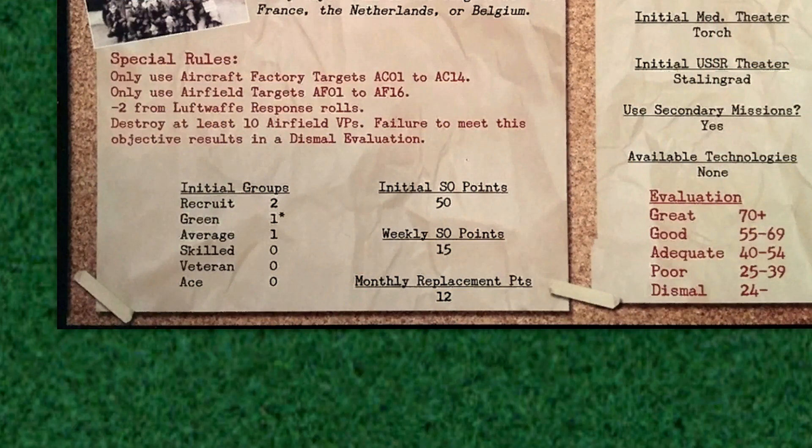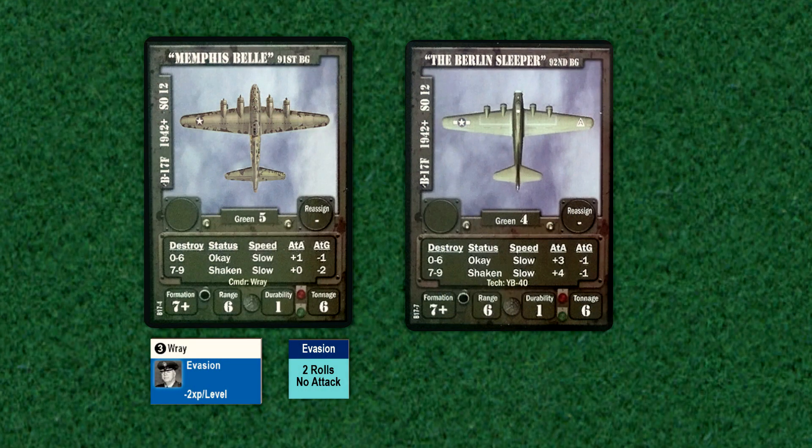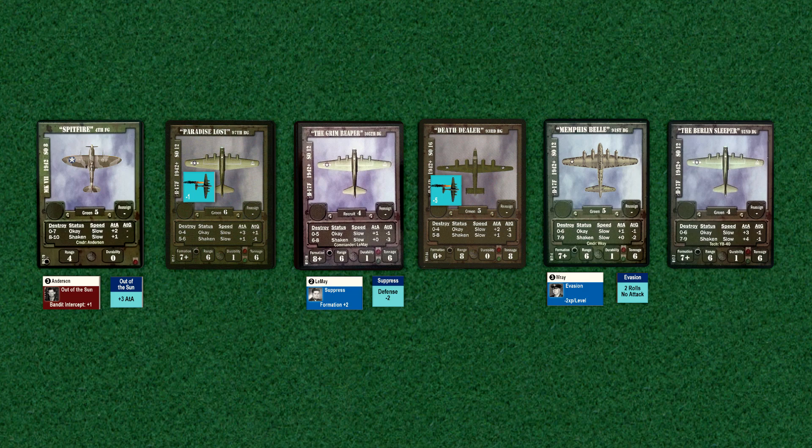Second is regarding the starting SO points. I indicated that those 50 starting SO points are the only SO points you can use at the beginning of the campaign. This is incorrect — we also receive the 15 weekly SO points as well, so we actually start the base campaign with 65 points. Therefore, we'll add those 15 SO points to the 10 points we already have from the first mission and use them to purchase two B-17 groups, the 91st and 92nd, who will enter the game at the green level. We now have one SO point remaining.